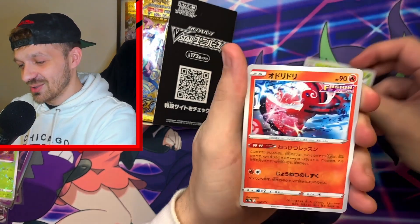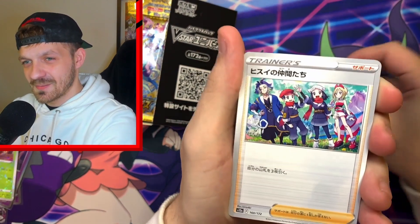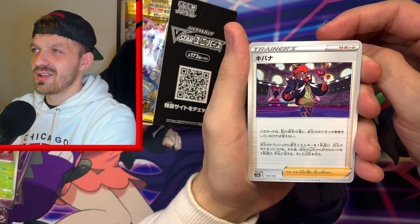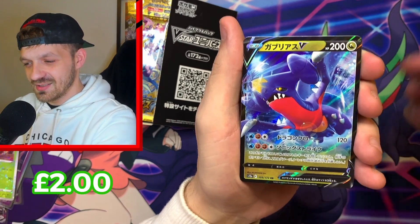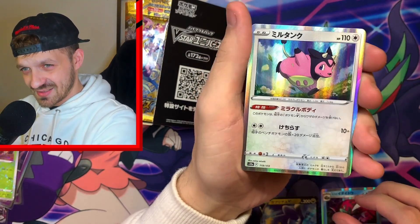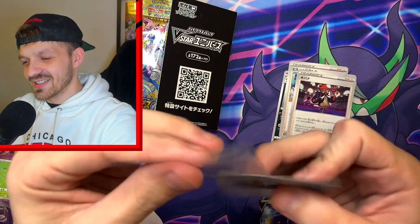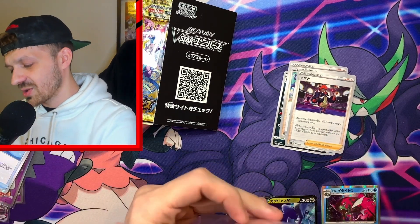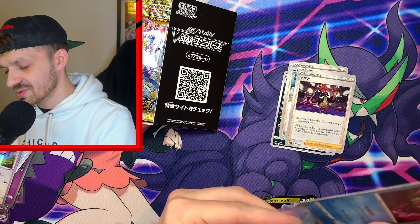That is a cool card! Okay, keep going through — is that Basculin? Mighty Jena. Is that in every pack? We're hoping for one of those gold cards — the gold Arceus, the gold Dialga, the gold Palkia — any of them would be it. Oh, we've got the Garchomp V, there you go. Into a holo — Basculin, Miltank. Into the reverse — Trekking Shoes, I think that is. Not the best pack, but I'm pretty sure there are like three secret rares in a box.